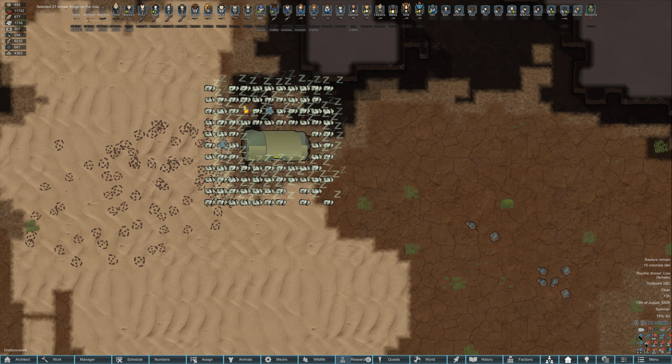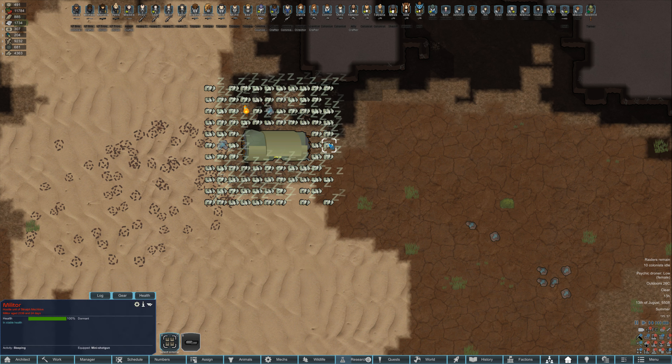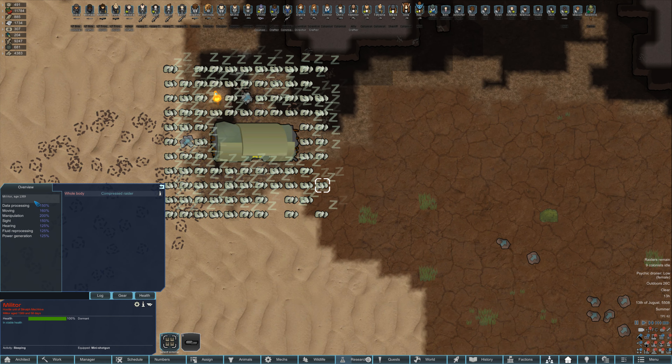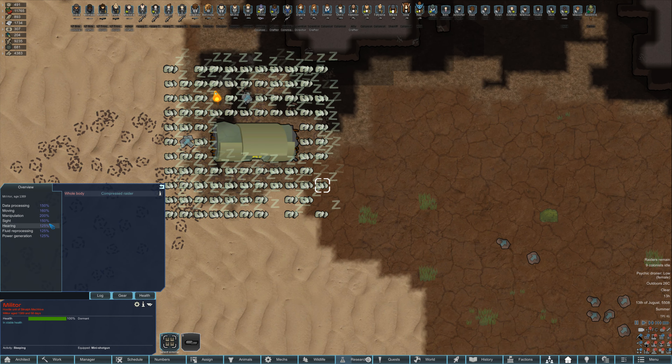Hey guys, Dale here back with some more Rimworld. We have our second psychic ship of the series - eight years in, looks like 93 militaurs, and these guys have been compressed so they're a little better.